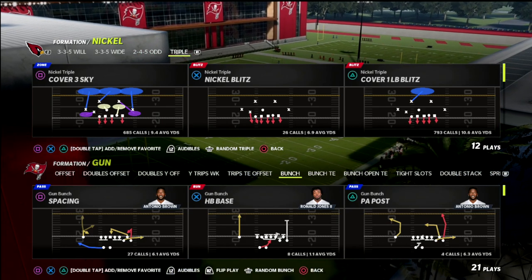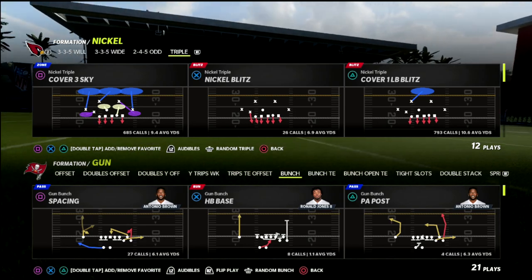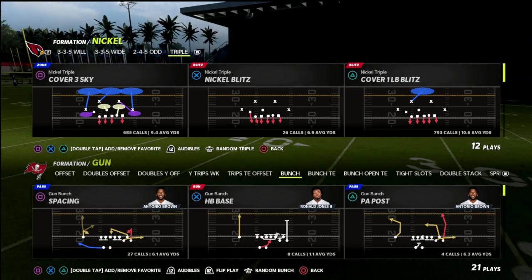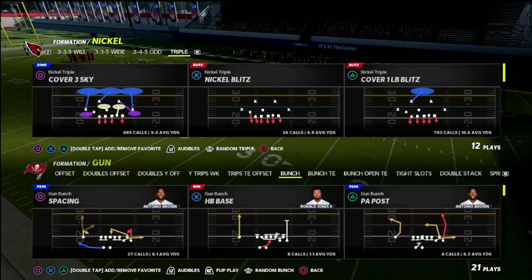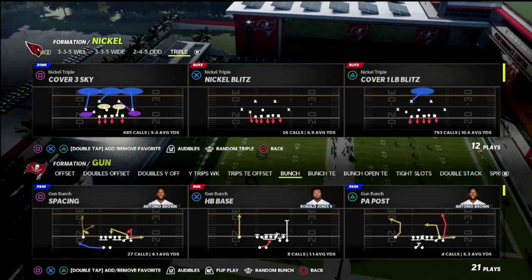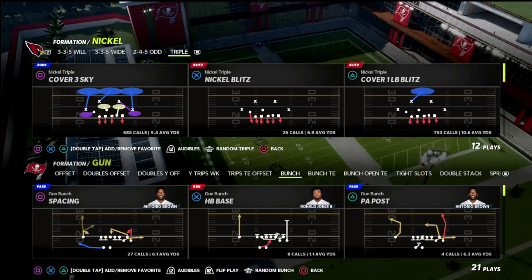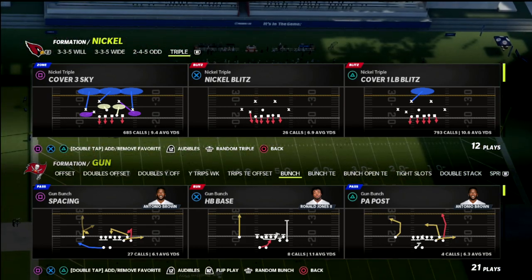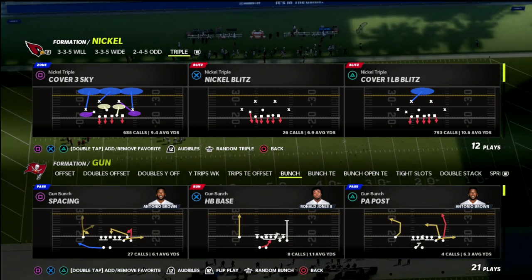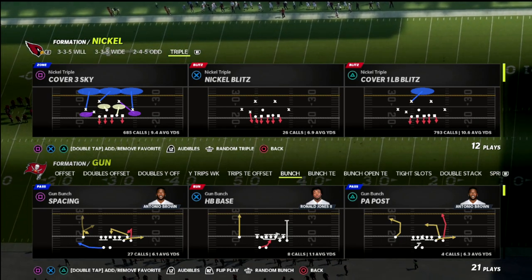I also want to let you know that if you're wanting to learn more about the nickel triple — today we're talking about the nickel triple — it's in the Chicago Bears defensive playbook. If you want to learn more about this defense, I have a massive ebook on it in my Patreon membership, and we're actually updating it this week with some new concepts. By joining the Patreon, you get access to all 14 of the offensive and defensive guides that I've released so far this season, as well as any guides that I release while your subscription is active.